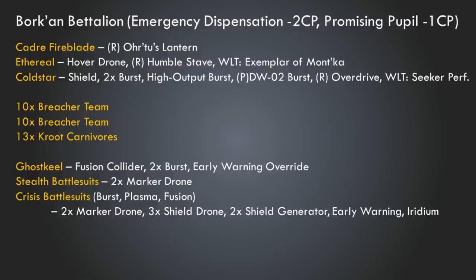Our third HQ is a Coldstar Commander. We're giving him a Shield Generator, two Burst Cannons, a High Output Burst Cannon — replacing one of those Burst Cannons with the Prototype Weapon DW-02 Advanced Burst Cannon — then giving him the Borkhan relic, the Overdrive System, and the Warlord trait Seeker of Perfection. These things work very well together, improving the output of his weapons. The Overdrive System with Seeker of Perfection on top of being from Borkhan makes Burst Cannons super nasty. And being on a Coldstar means they are easily applied to any target because Coldstars are fast — and they also make Crisis Suits fast.